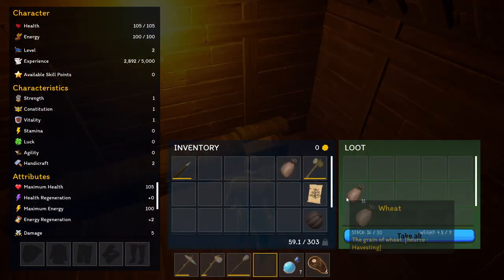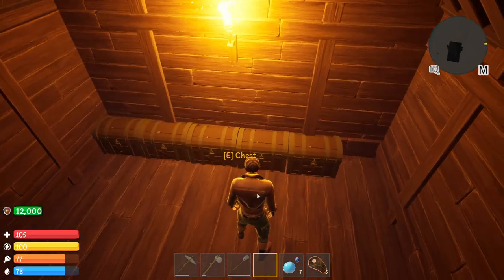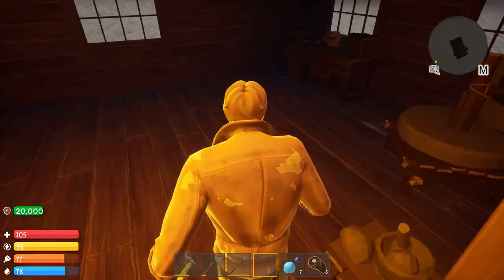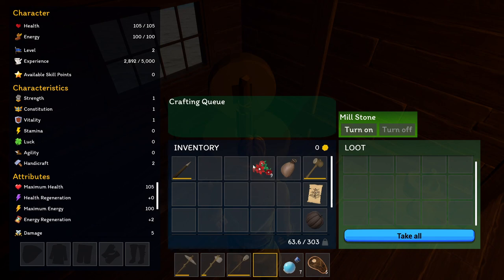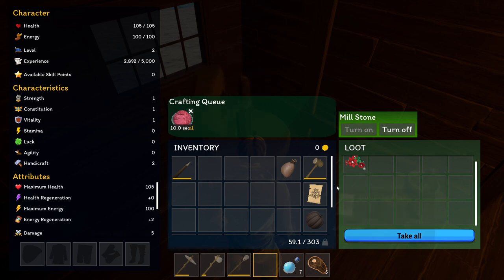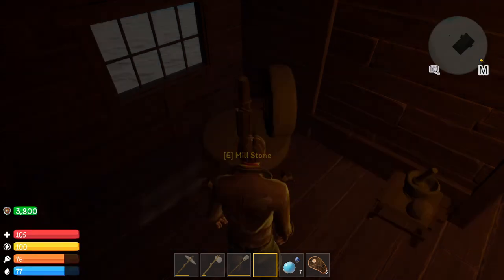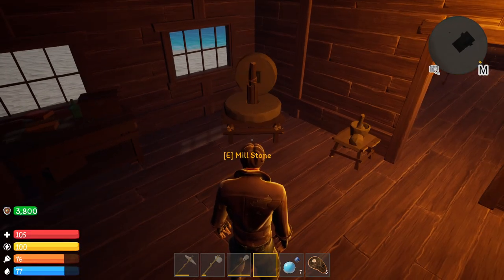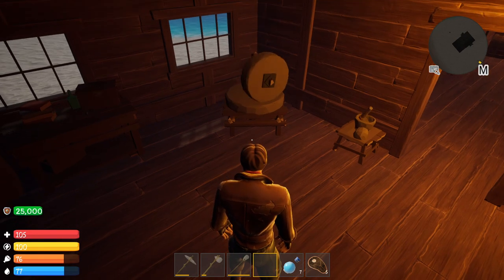What can we put in the millstone? These red flowers can be made into powder. Let's try putting them in. It looks like 3 red flowers gives us 1 powder, and the item description says it can be used to create medicine. That could turn into quite a grind, not going to lie.